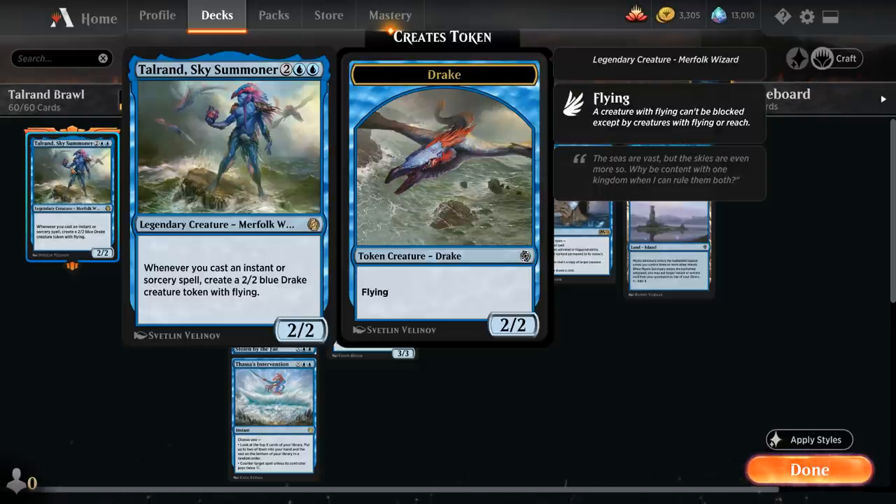Talrand is a 4-mana 2/2 Merfolk wizard that says whenever we cast an instant or sorcery spell, we get to make a 2/2 Blue Drake creature token with flying. So that's a very powerful ability, and we will be using Talrand as one of our primary win conditions.